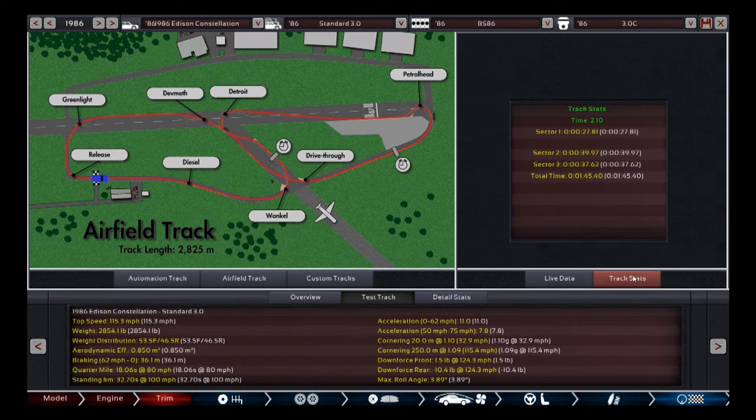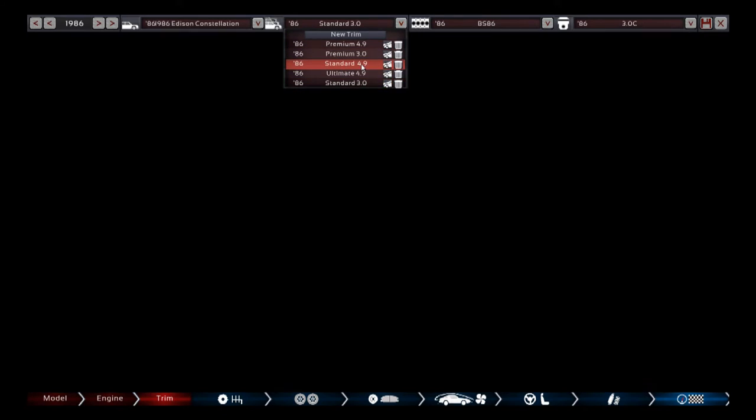Let's run the lap time — 1 minute 45.4 seconds. That's pretty good, probably one of the better performers out of our standard base trims so far, which makes sense because this is the most powerful base engine we've ever used. Let's jump into the next trim, the standard 4.9.